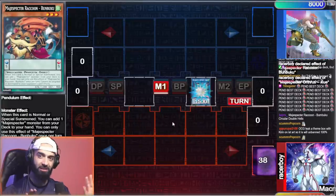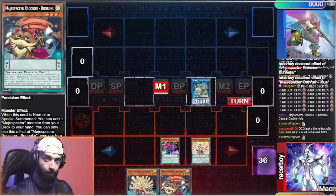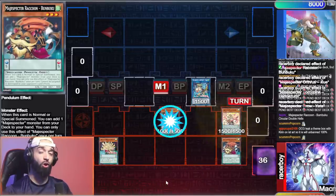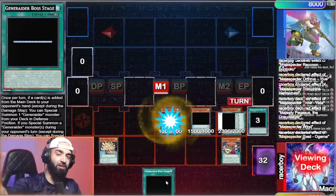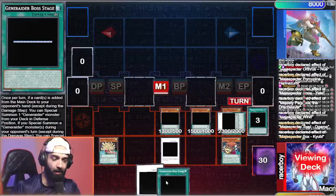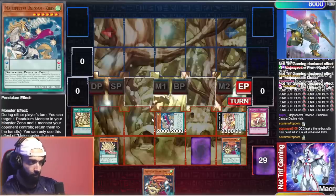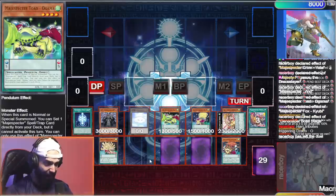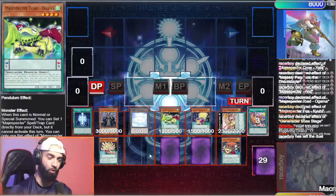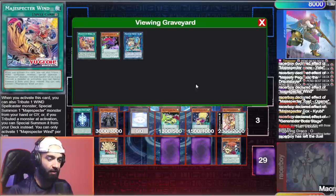This is still one Bumbuku — still a one-card combo. If you look at this last replay, this does lose to Evenly Matched and to Nibiru as a one-card combo, so you still have your other four cards to stop it — just play Crossout Designator for those cards. The only way to stop this deck is Nibiru and Evenly Matched. Ash doesn't do anything and Imperm doesn't do anything — my cards literally can't be targeted. The way to play around that is by playing Generator Boss Stage instead of Secret Village — it's still ending on the same four interruption board, but instead of Secret Village your interruption is Har, and Har negates any spell or trap.